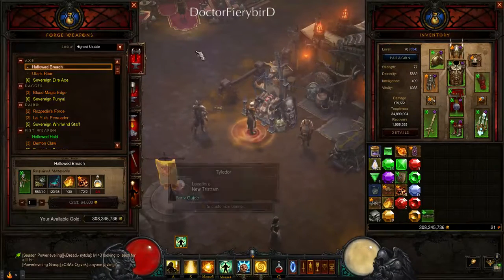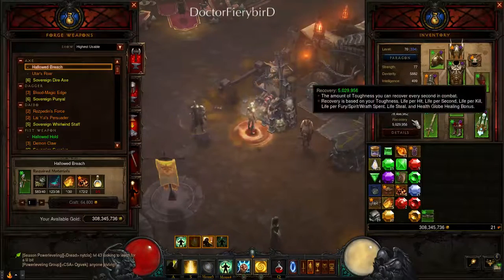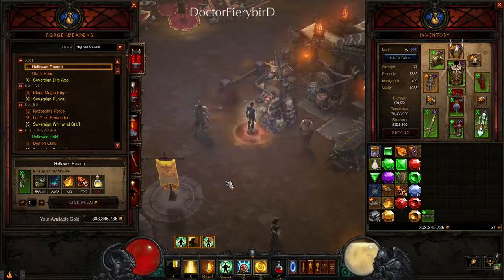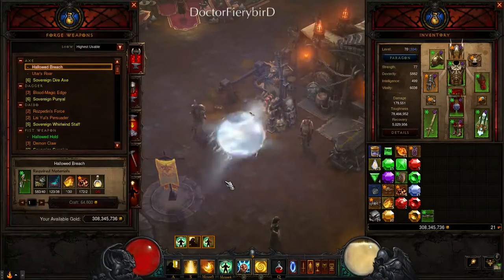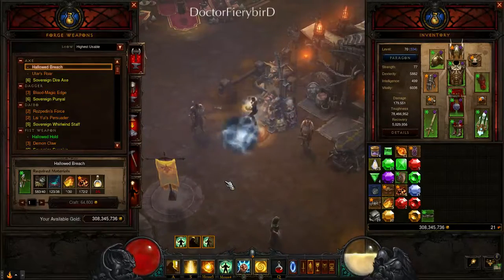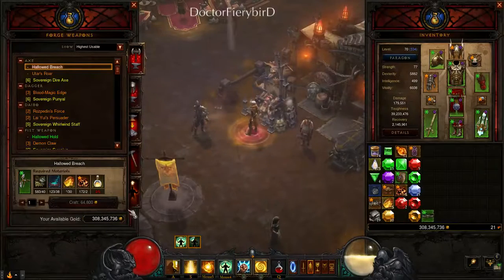With this build you should have around 900k to 1.2 million damage. When all your buffs are active you don't get health boosts, but you get around 70 million toughness. When Epiphany runs out, you'll have around 39–40 million toughness.